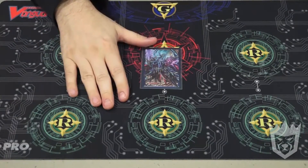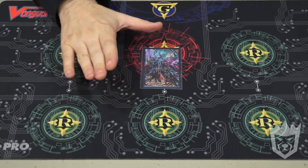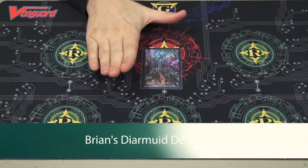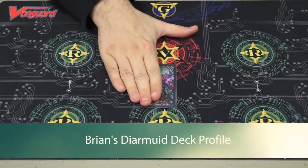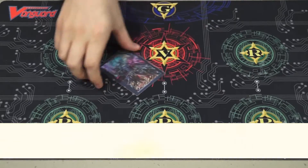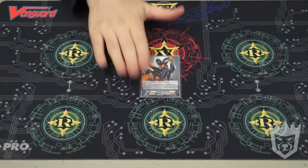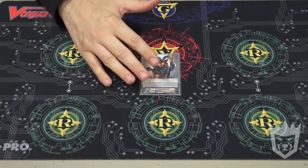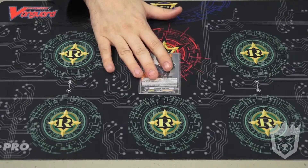This is Brian of Team Manastorm, going over my Shadow Paladins profile. It's a Raging Form deck. We'll go with the starter, Creeping Dark Goat. I just love Grade 3 Searchers - it helps with my consistency and really changes my starting hand a lot.